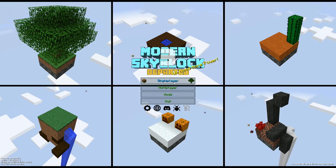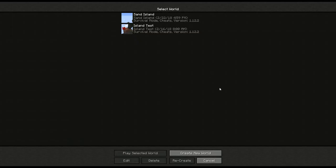Greetings, I'm Jonathan Spirit. I am no alchemist, and welcome to Modern Skyblock 3 Super Shorts.